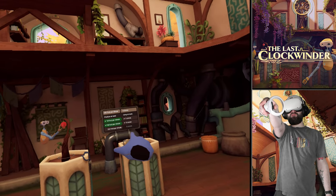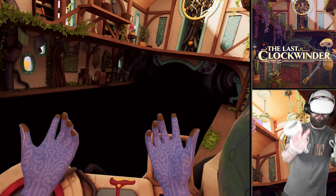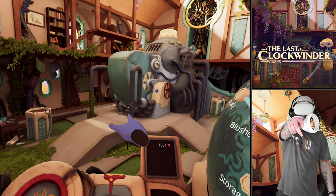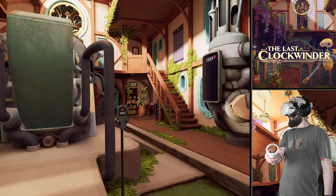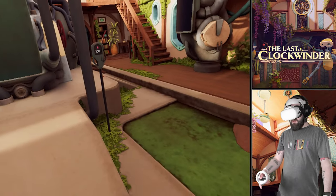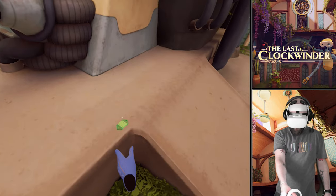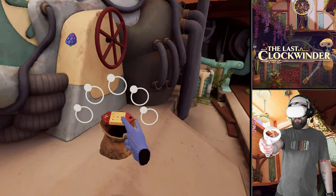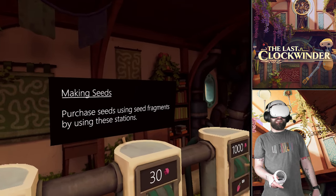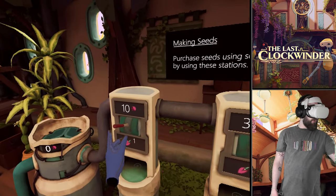All my clones are set up to harvest and they're going 165 fruit per minute - not quite good enough to get the 210 on the final objective but still pretty damn good. New levels coming up. I don't have enough juice for that one yet. Making seeds - purchase seeds using seed fragments by using these stations. Do I have any seed fragments? No.